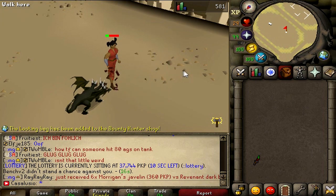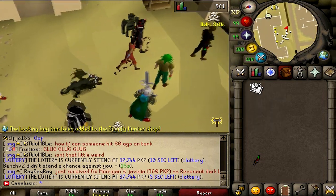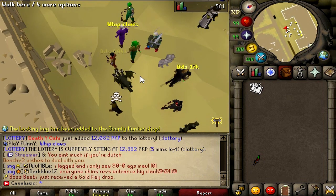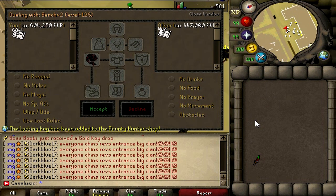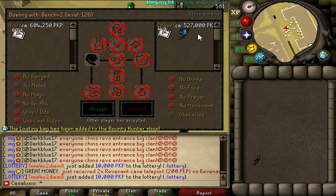Oh my god, I can't believe this is happening — is this a comeback? We started with 150,000 and look at this right now: 600,000-plus. I'm not sure what to do — maybe one more stake and we leave. What do you say boys? The same guy wants to match me again — oh my god bro, are you serious? Will he match me? Okay he has 400, 47k and elysian spirit shield — I think it's totally fine.